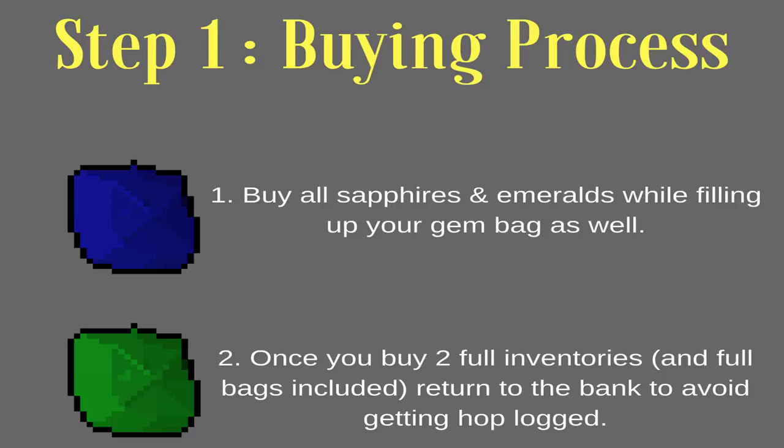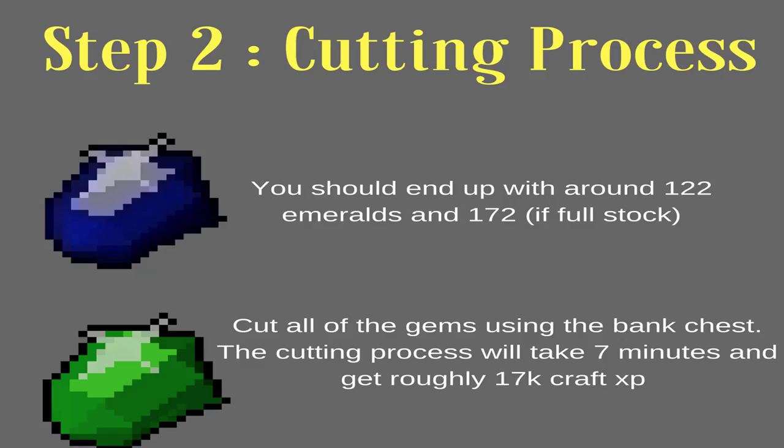Then banking directly to the north. This process does not take long at all — it's probably the quickest process of it all. It should take you about one minute and 45 seconds for a full inventory, including building up your gem bag as well as putting them back in the bank and coming back. Moving on to step two.